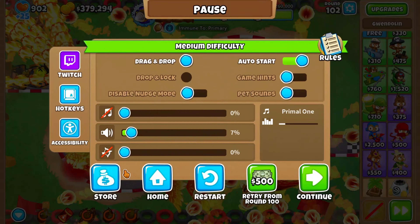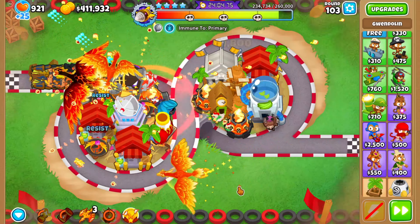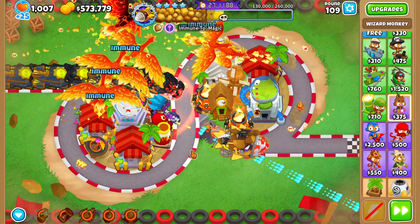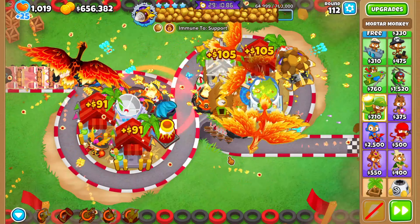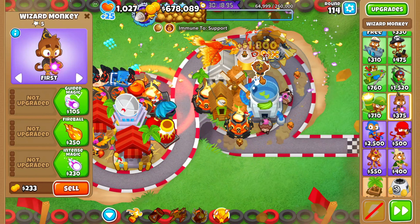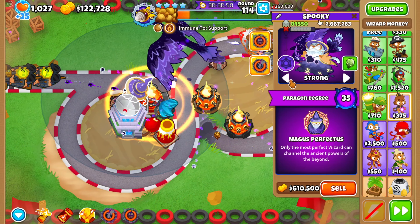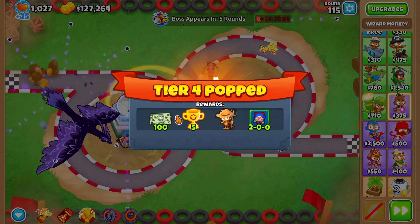Tier 4 is where things start to get a little tricky. Fire is great and all, but I really can't see anything, so I lower the effects a little. I usually find you'll need a paragon - even a degree one - to make things super easy, or a bunch of strong tier 5s to trivialize it. The rounds are starting to get pretty close to ending. By round 114 I just decide to get my Archmage and Prince of Darkness, sell my farms, and we get a degree 35 Wizard.